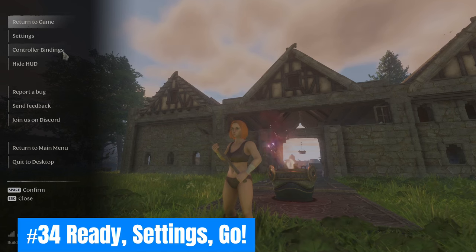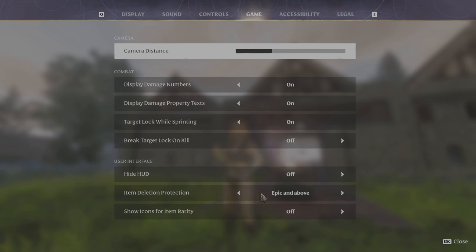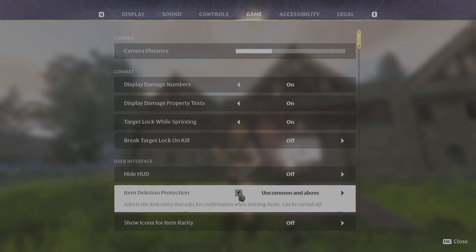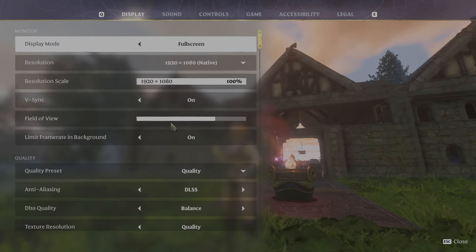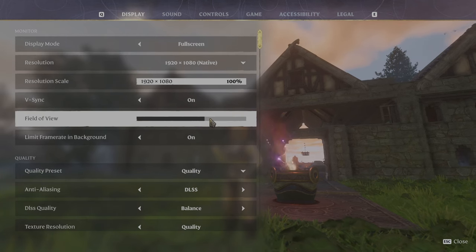Thirty-four: Ready, settings, go! You can customize pop-ups when deleting items, forcing you to select delete a second time in case you accidentally select delete. Camera zoom and the field of view slider are also great quality of life — adjust both to suit your preferences.